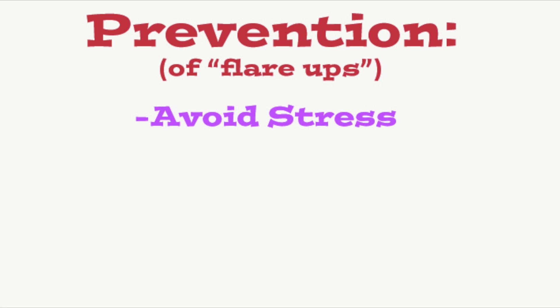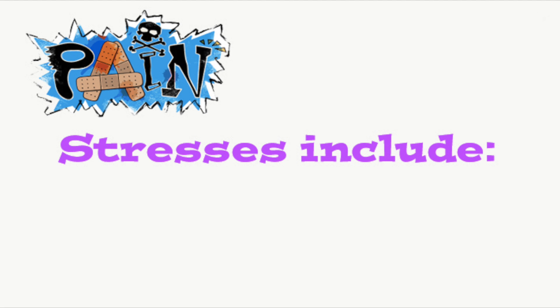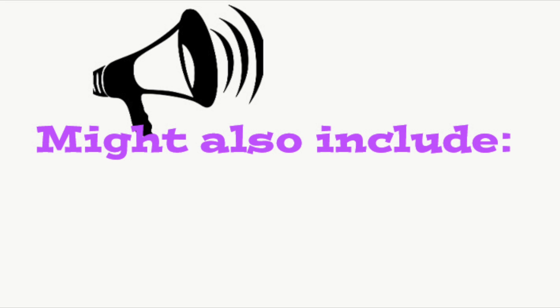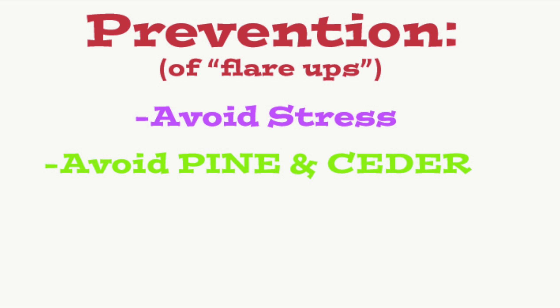Prevention of flare-ups: avoid stress. A rat will almost immediately begin showing symptoms if stressed. This can include exposure to pain, crowded living conditions, unsuitable living companions, and hidden illnesses. On rare occasions, some rats will be especially sensitive to loud noises, the presence of a dog or a cat, or other particular triggers.